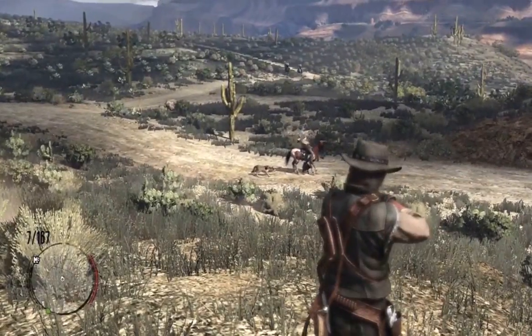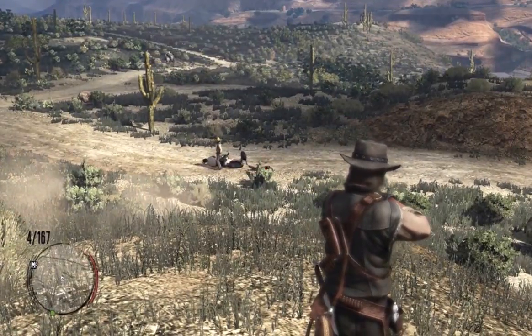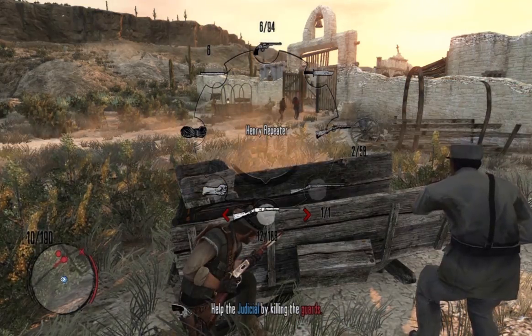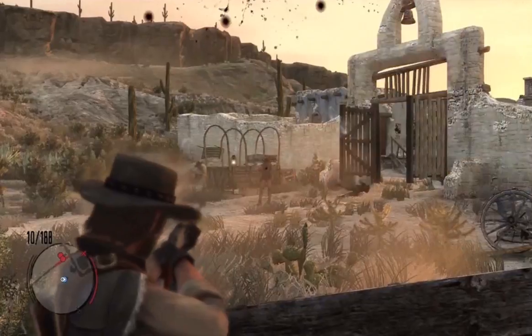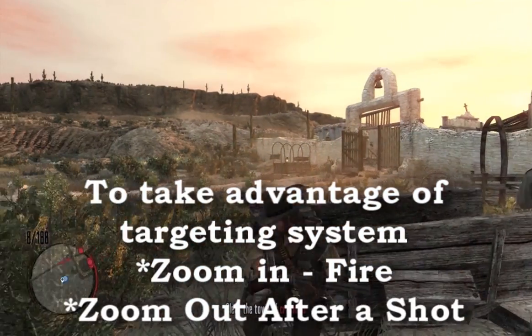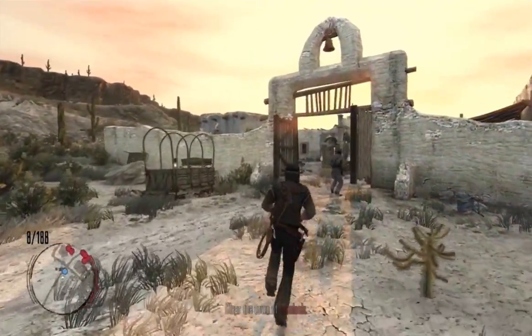If you're going to be using normal or casual targeting mode and taking advantage of the targeting system, you're going to want to get in the habit of zooming in, then taking the shot, and then pulling all the way back out and repeating the process. If you stay looking down the sights after you've taken the shot, you're going to have to manually move the reticle to the next enemy.